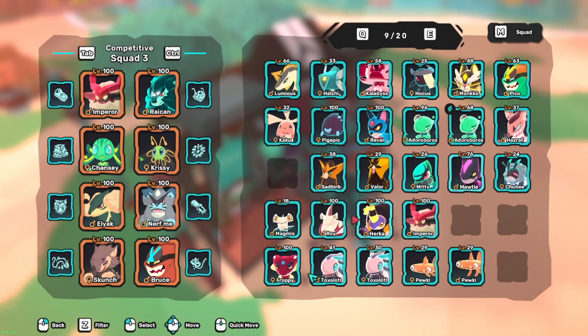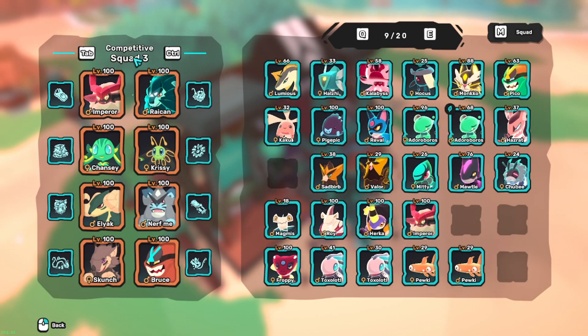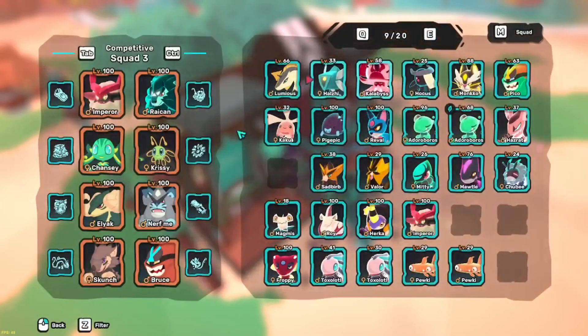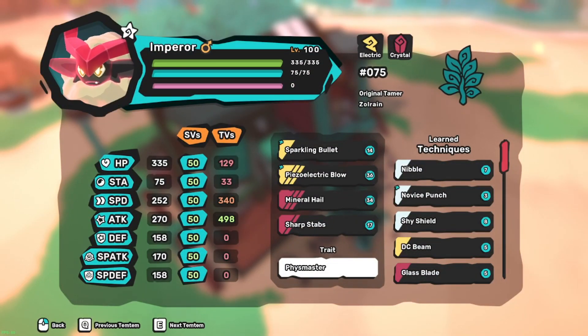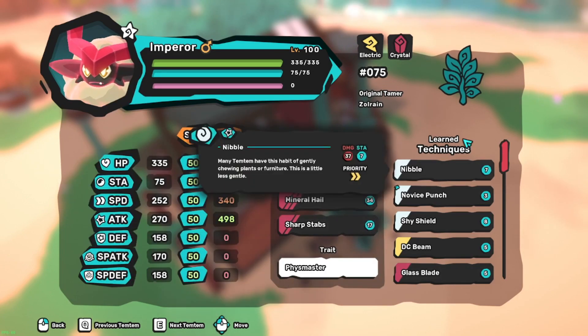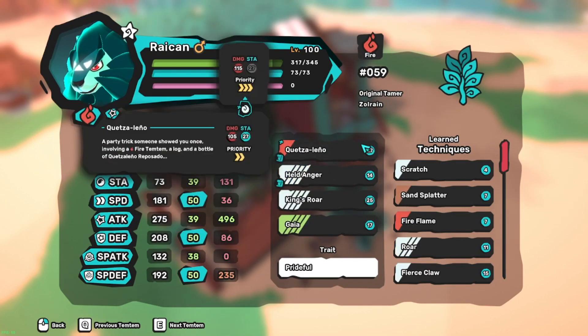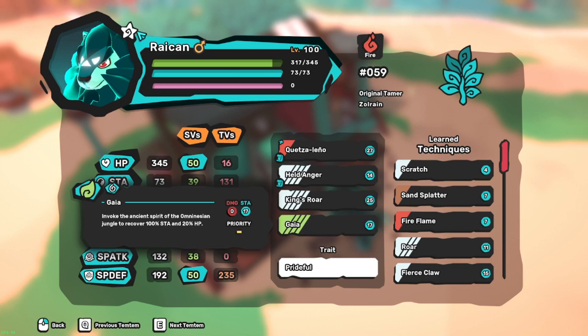Anyways, here's the team. My Inky is coming back - I'm going to be using a team with a bunch of neutrals and a lot of synergy that goes along with the neutrals. There's my Inky: Sparking Bullet obviously for the neutral synergy, nice Electric Mineral Heals, just common attacker stuff. We got Raycon here as well - just basic stuff - with Held Anger and King's Roar.